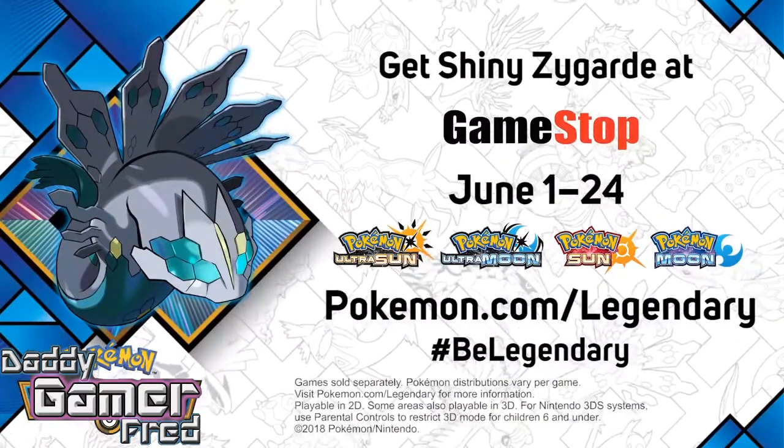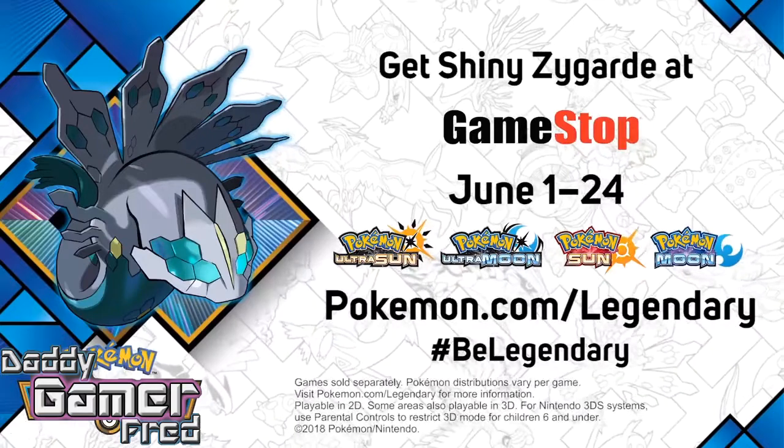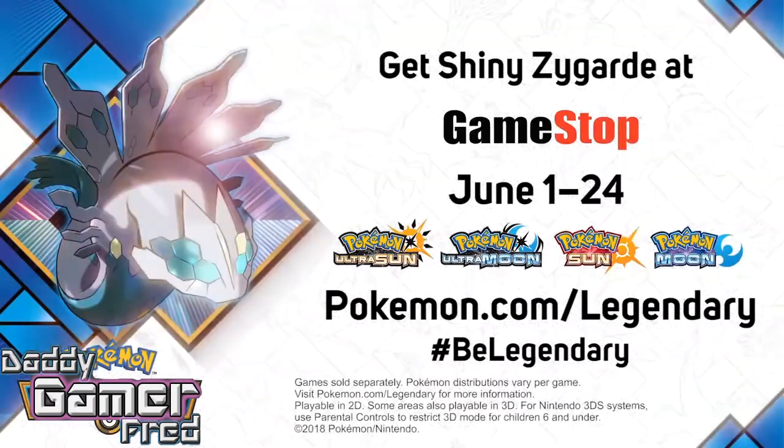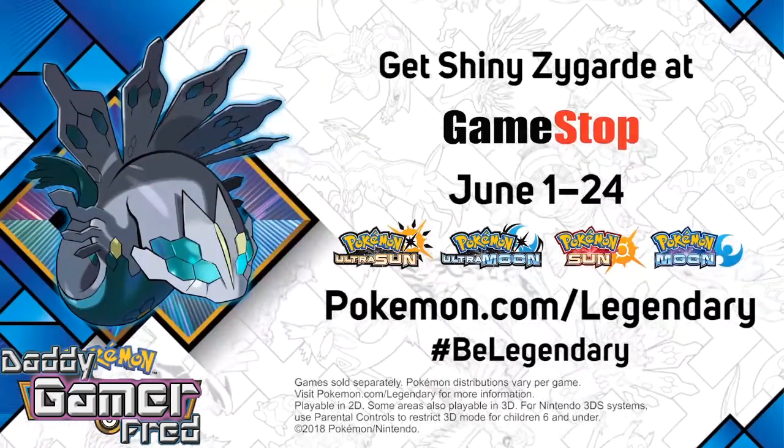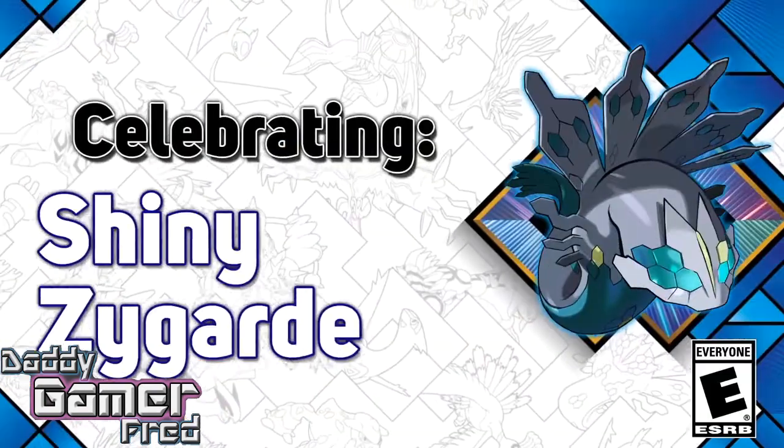Shiny Zygarde is gonna be distributed at GameStop in North America from June 1st through June 24th. So we're gonna have 24 days to head out to GameStop, grab as many codes as we can, and get Shiny Zygarde in our game.